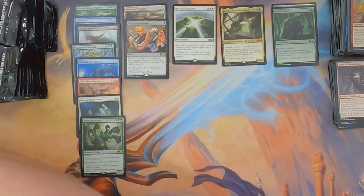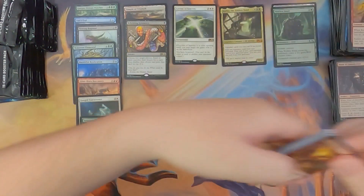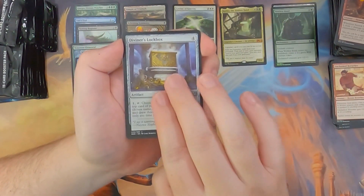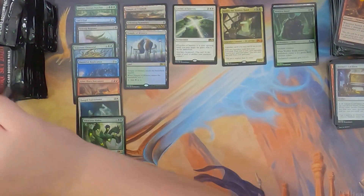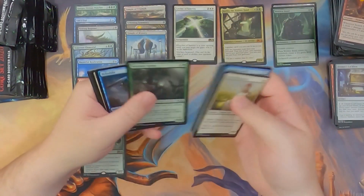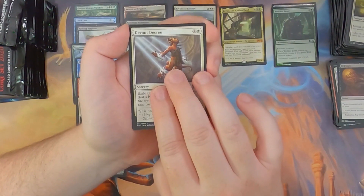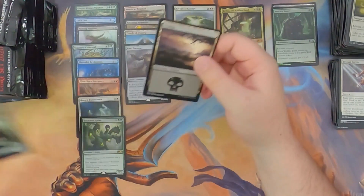We're now a third of the way through the box. Air Elemental, Unchained Berserker, Diviner's Lockbox, and Temple of Mystery — it is the most mysterious thing I've seen. Loyal Pegasus, Disfigure, Devout Decree, and Steel Overseer. Solid card, Steel Overseer — very nice.